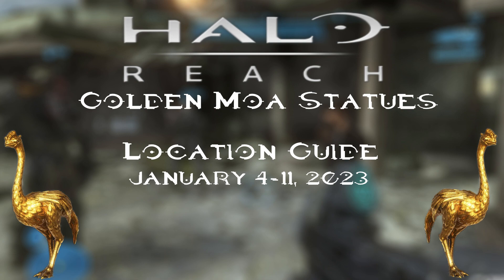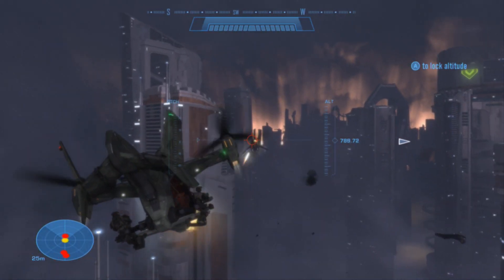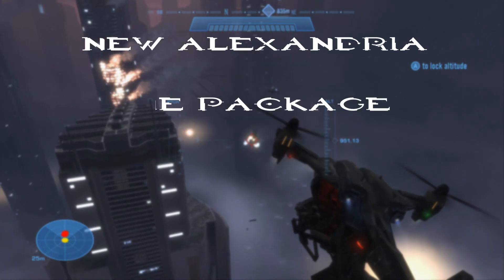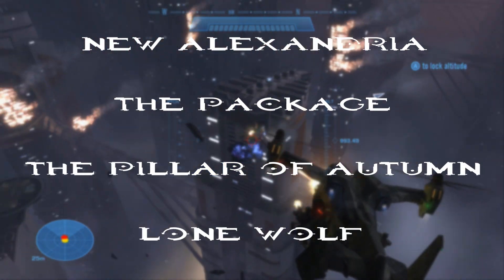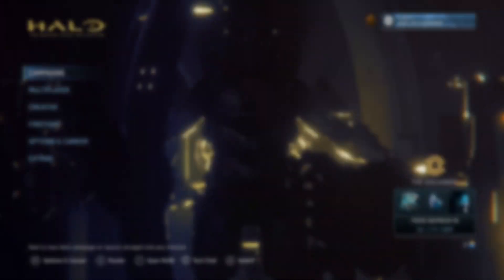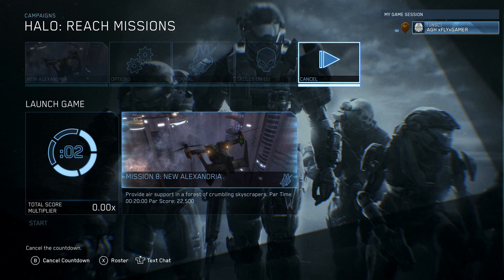As of today we want to find the MOA statues for Halo Reach for January 4th through January 11th of 2023. You can find these on the 8th, 9th, and 10th mission and the standalone mission. These are New Alexandria, The Package, The Pillar of Autumn, and Lone Wolf. You can find these on any difficulty using rally points or even the Aquaphobia score as you wish.